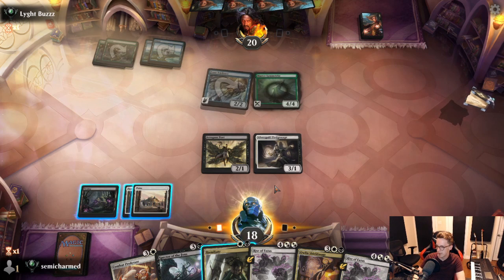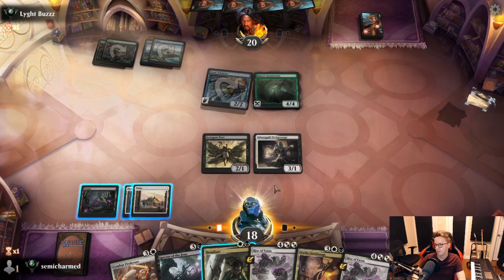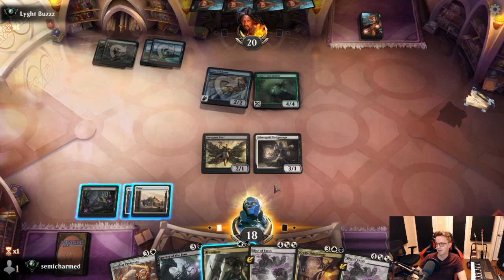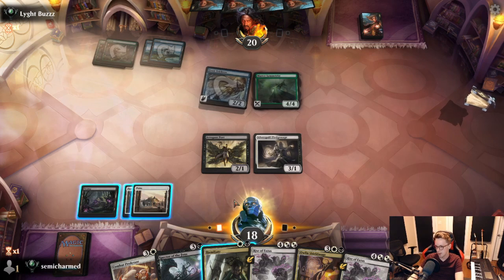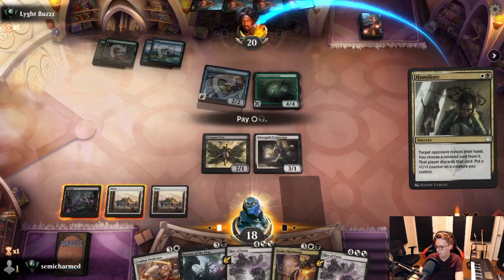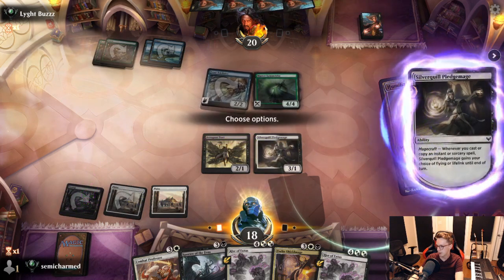We'll Humiliate them and put the counter on. Pledge Mage, I think — give it Lifelink and swing in with both. That way it negates their next attack with the Symmetrist. Let's have a look at what they've got — Varian Books, another Frost Trickster, and a Skurd Colony. Not super scary cards — good tempo hand. Trickster's going to help them for sure. I think we just take Varian Books here.